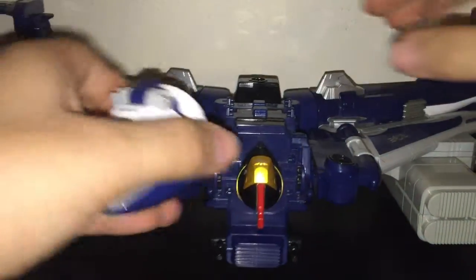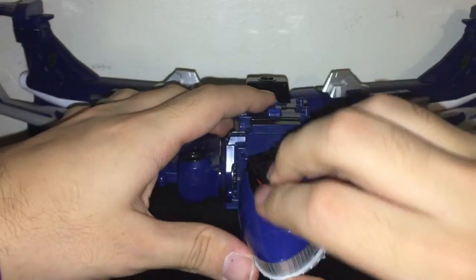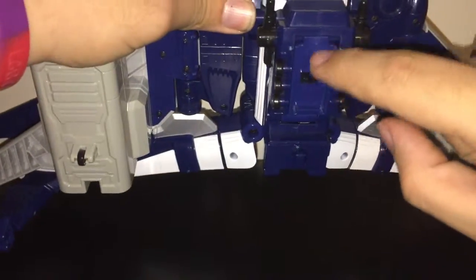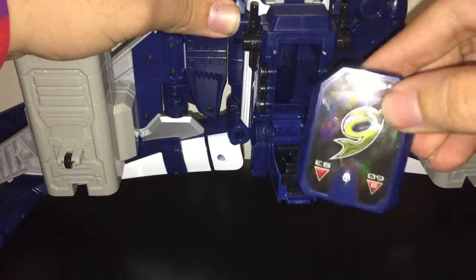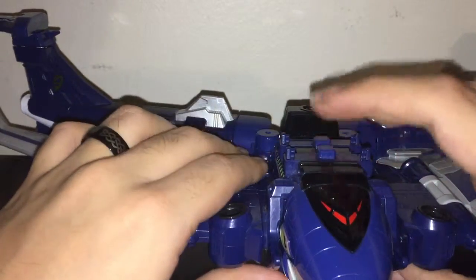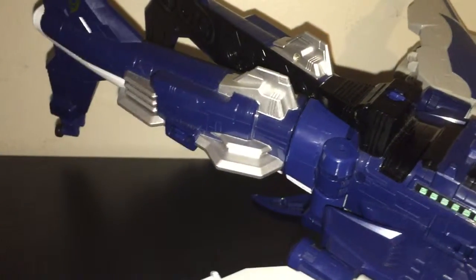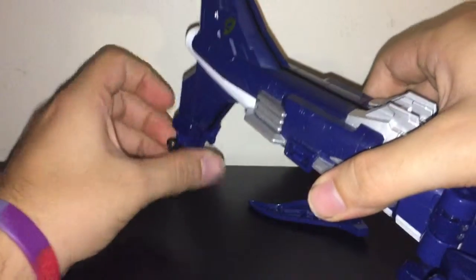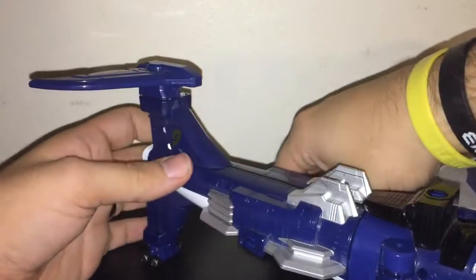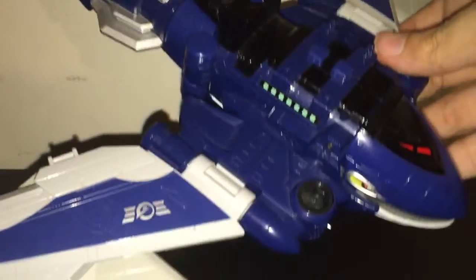It has a jet mode, and officially the jet mode is with this configuration. Jumbo Whale's engine soul is right here — you just plug it in. To activate his engine soul, the buttons are up here. To get him from jet mode to plane mode you just fold this up and put these together, making sure the wing bits are all going in the right direction. And here you have him in plane mode.